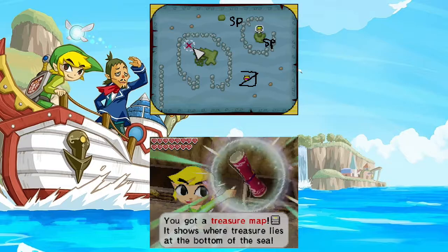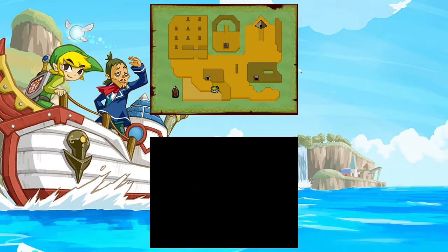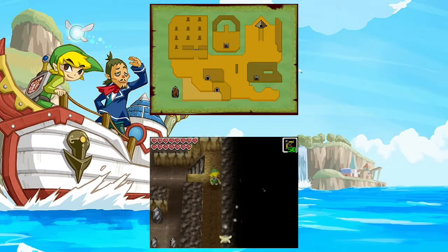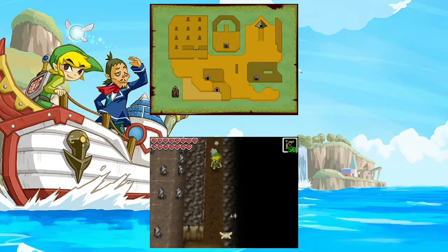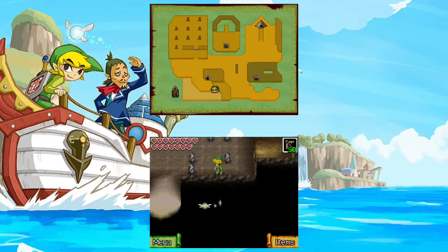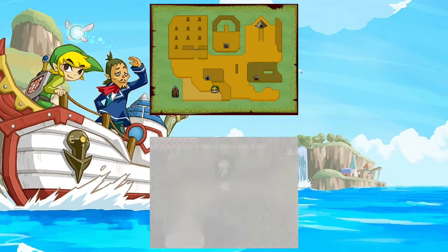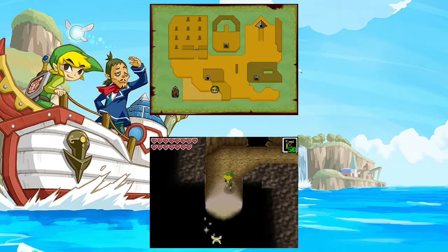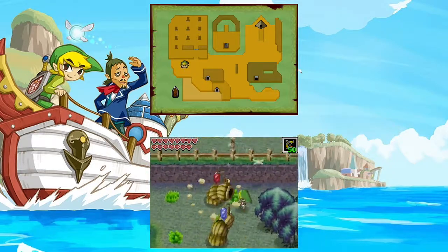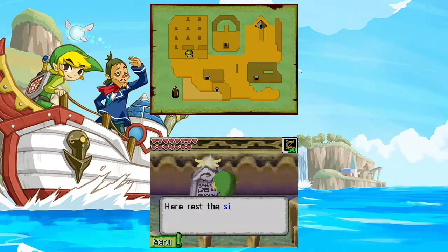Got another treasure map which we can't actually reach yet because we don't have proof. And we got another ancient cannon — that's our fourth or fifth in the Let's Play. Sadly, it didn't end up being one of the rare items in the predetermined file, so that sucks. Stuff like treasures are predetermined at the beginning of your save file, so it really bites that it didn't end up being a rare treasure, considering we've gotten so many of them.